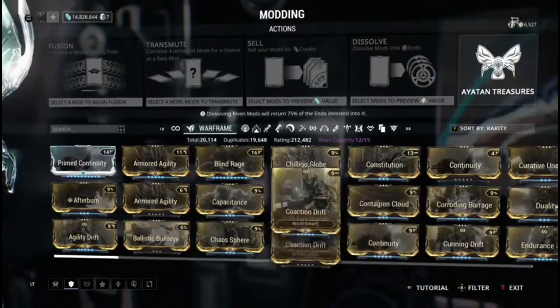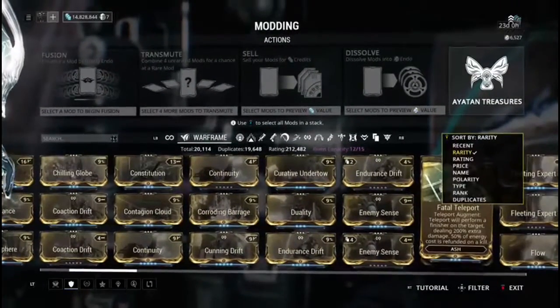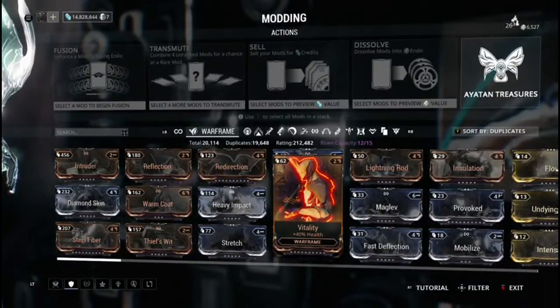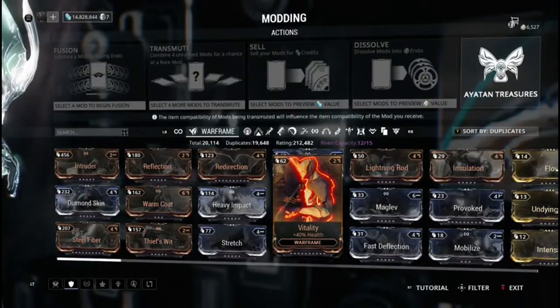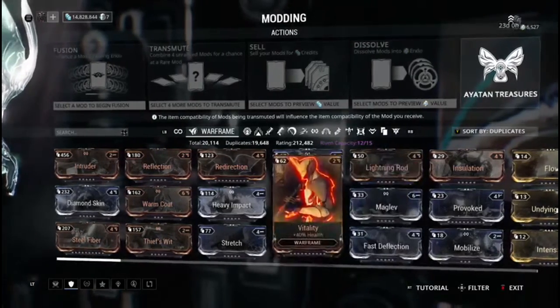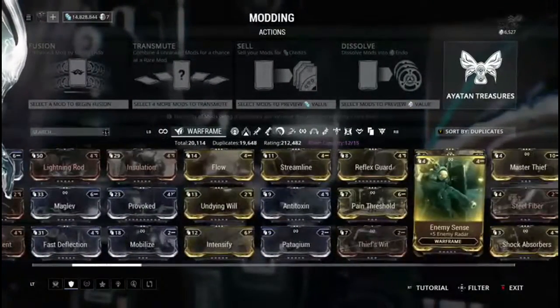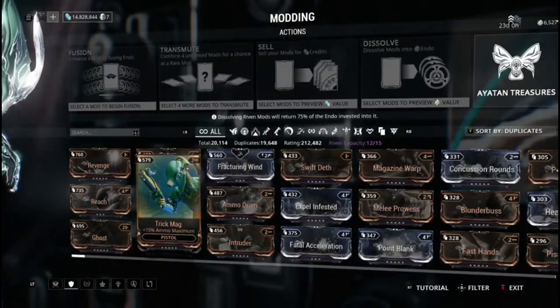It helps to have more than one version of a mod leveled up differently. For example, mods like Redirection and especially Vitality — Vitality has multiple upgrade tiers, look at all those little dots. It really helps to have one that's pretty good but not all the way maxed out, and then another one that is completely maxed out. It's going to make managing mods on your frames so much easier, I promise.